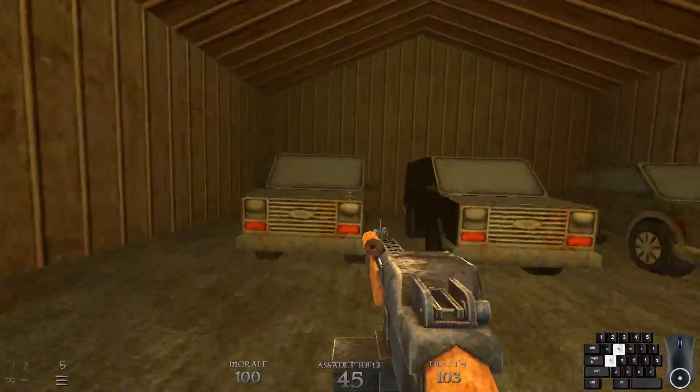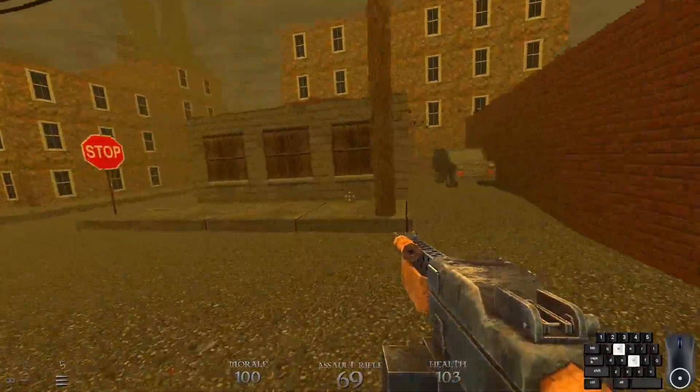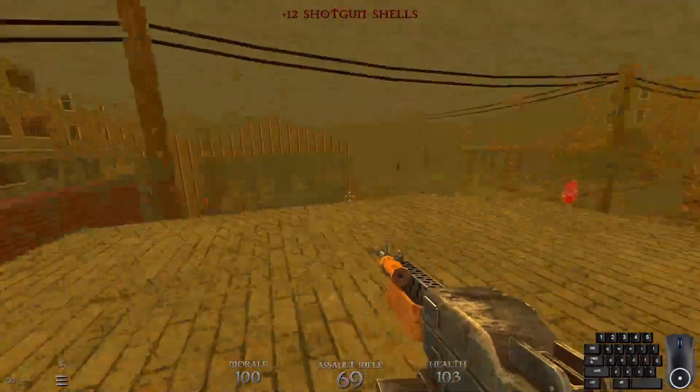Inside this garage I believe is secret number three. Yep, just go behind the parked vehicles. This garage is always open. And also — ooh, shells. There's also a little surprise here.